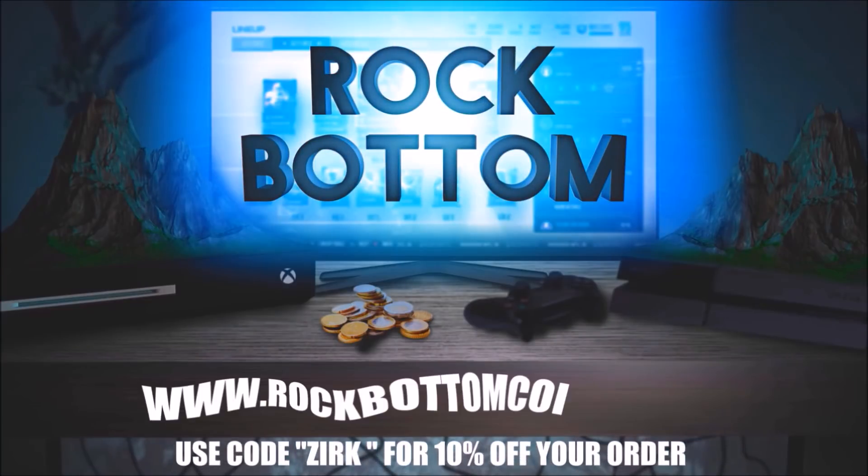One of the safest and cheapest Ultimate Team coins anywhere — check out rockbottomcoins.com and use code Zerk at checkout for a 10% discount on your order.